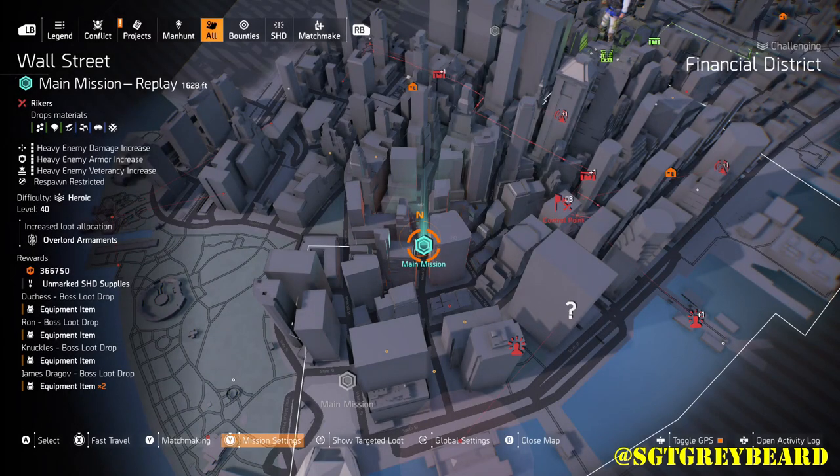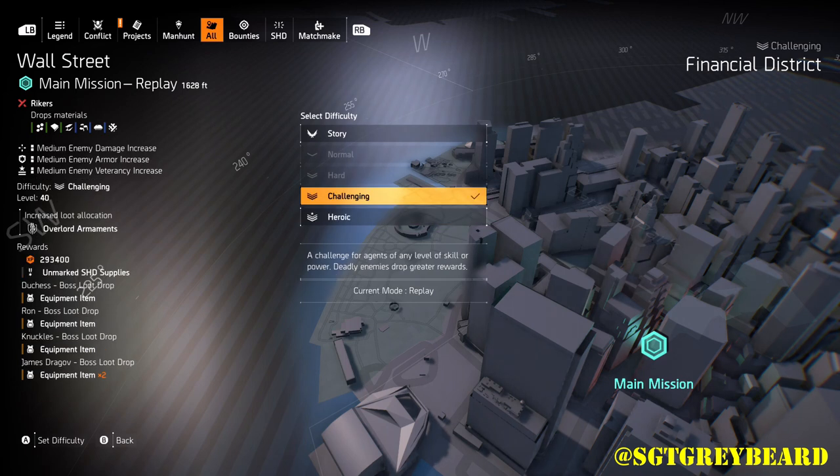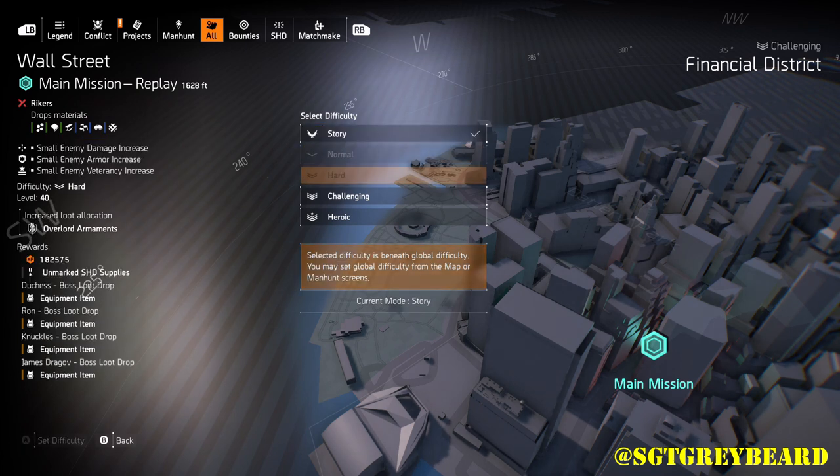The last mission we're going to show you before getting into farming for exotics is Wall Street. It happens to be another great one because there are four named bosses in the mission. Regardless of the difficulty you're playing on — story mode, normal, or hard — it doesn't matter, because when you face a named enemy there's always a chance for better loot.